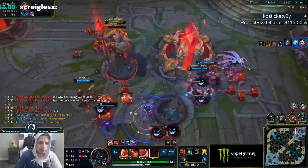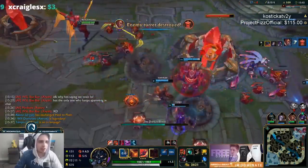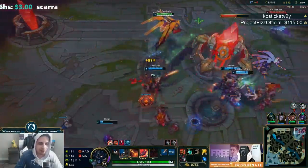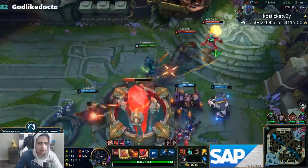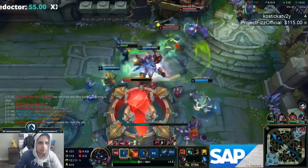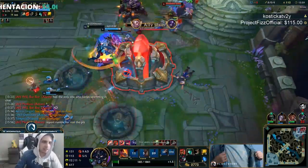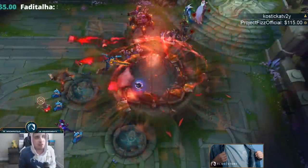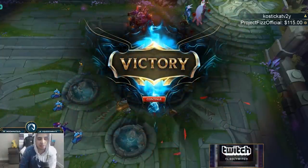I think we're going to upload this anyway even though it's a stomp, because it just shows Aatrox's strength as a jungler. The Aftershock is really just an insurance policy — it allows you to be super tanky in situations where you normally would not be as tanky. I really think it's useful to take this rune.